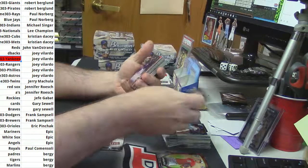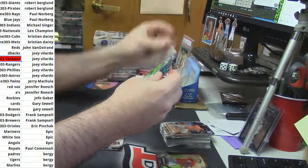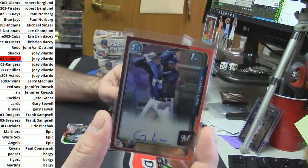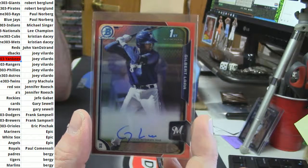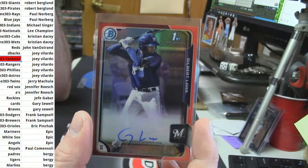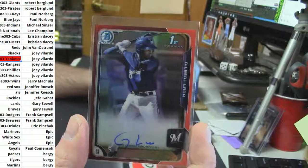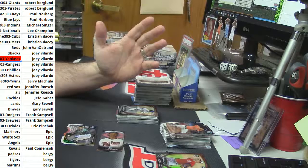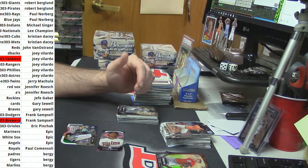How about a red refractor autograph for the Brewers — Gilbert Lara, numbered 4 out of 5! For the Brew Crew. I'm going to guess he's not good because that would just be my luck, but 4 out of 5 red refractor auto — it's a good card. And the Brewers are no mas.